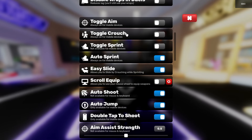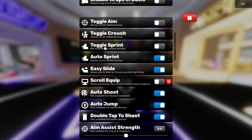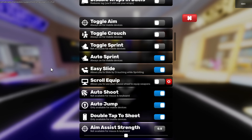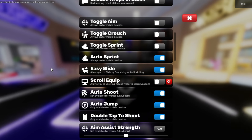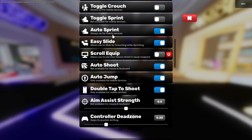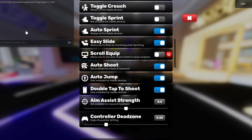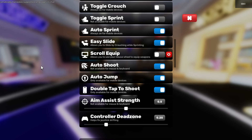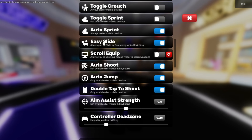Toggle aim, toggle crouch, and toggle sprint are turned off because I just don't like it. If I crouch by pressing Ctrl and let go, it would stay crouched — I'd rather hold it down. I have auto sprint and easy slide on: auto sprint means you don't have to worry about sprinting all the time, and easy slide lets me slide and jump at the same time.